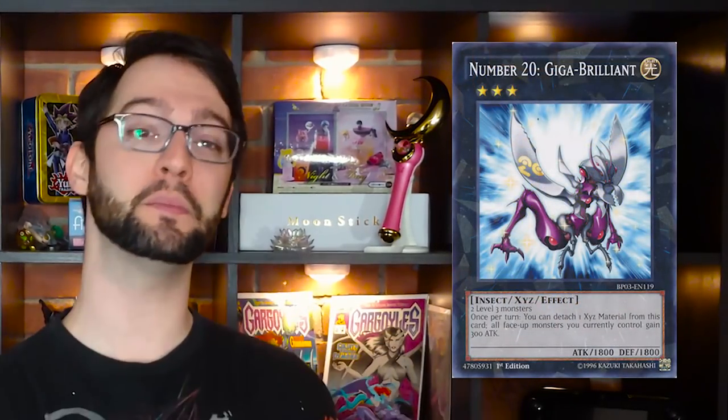Number 8 is Number 20: Giga Brilliant. Number monsters make my list weird. Giga Brilliant is a light insect XYZ monster with 1800 attack and defense. Once per turn, you can detach one material from this card — all monsters you currently control gain 300 attack power. That's permanent! A monster that just gives everything a mediocre attack boost doesn't sound particularly good, and it's not anymore. But at the time, we didn't really have a ton of rank fours and rank threes, which would eventually become the two best toolboxes we have.